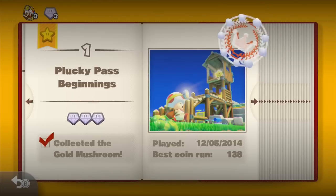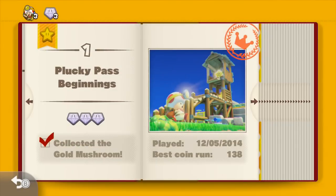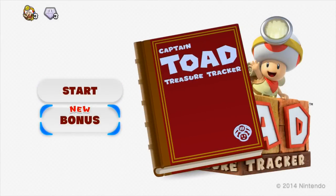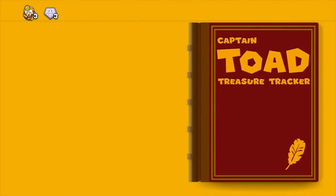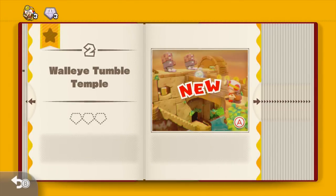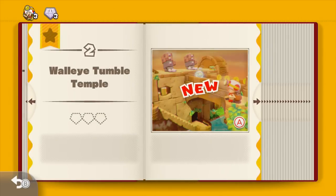I'm going through another file. You only get one file in this game — I was kind of disappointed. I've been just logging into a different Nintendo ID, and I did that for the first time through. So this one is my main ID. Anyway, this is the second level, Walleye Tumble Temple.